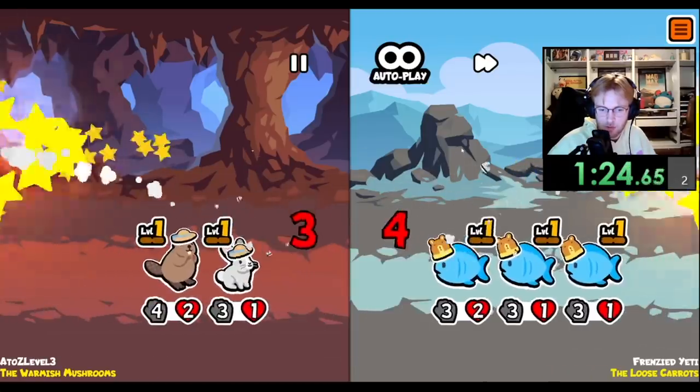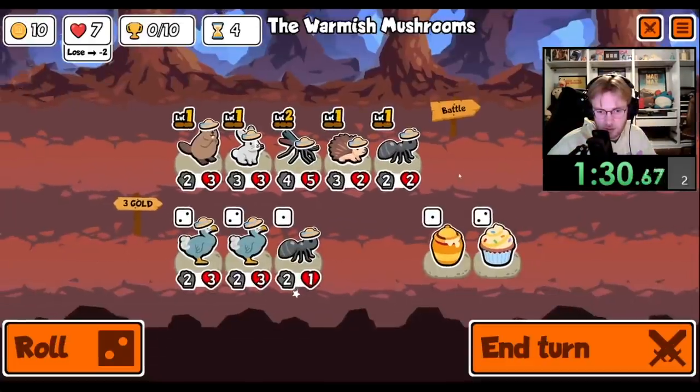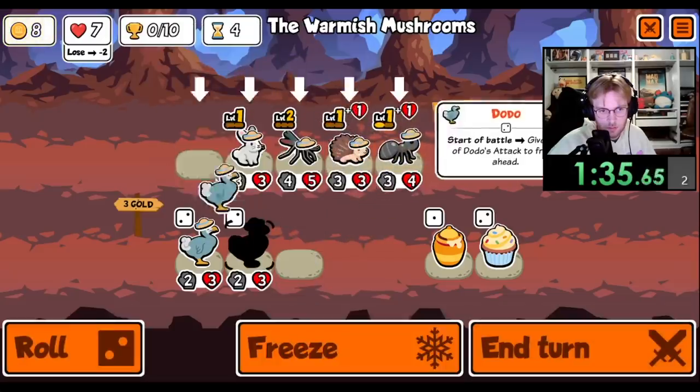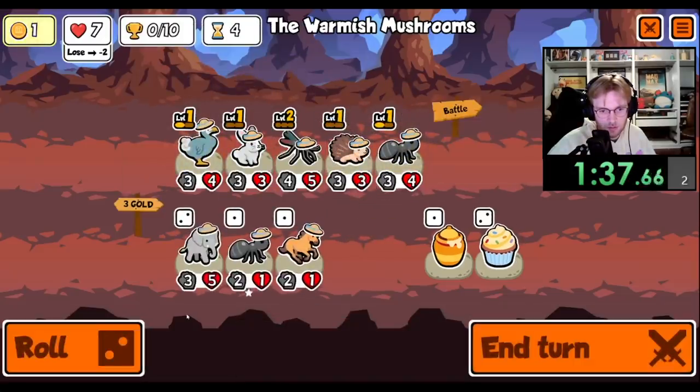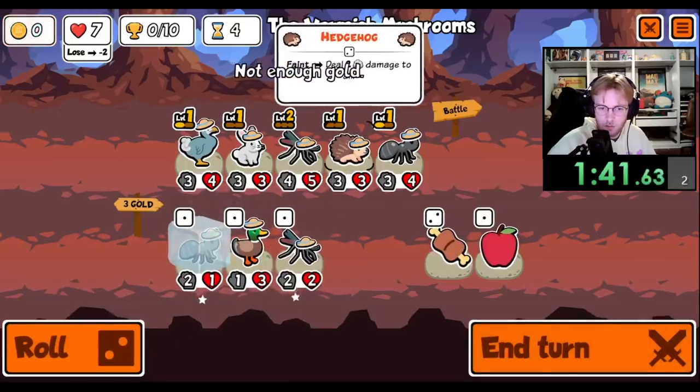Alright, how are we looking? We are not looking good. Sell here. Buy. Double up on the dodo. We can level up the ant. We'll put you in the front.